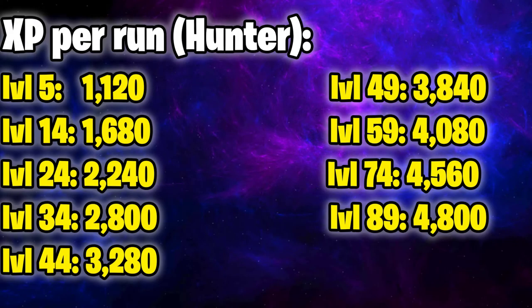Here is the XP per run in hunter — you also get a little bit of crafting XP per run, but it isn't a lot. At level 5 you get 1.1k XP; 1.6k at level 14; 2.2k at level 24; 2.8k at level 34; 3.2k at level 44; 3.8k at level 49; around 4.1k at level 59; 4.5k at level 74; and 4.8k at level 89.